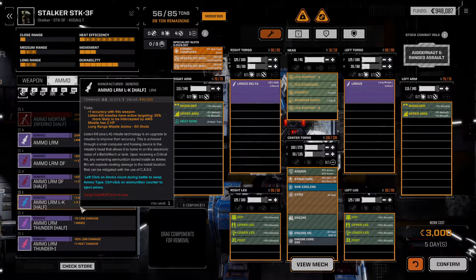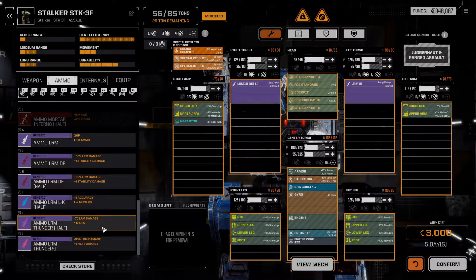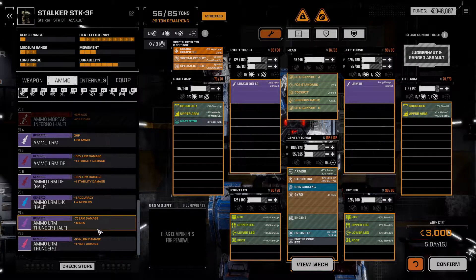These are listen kills — improves their accuracy. Upon receiving a critical hit they'll explode. So plus one accuracy with this weapon, they have active targeting, 35% more likely to be intercepted by AMS. We only have half a ton of ammo of this. We have half a ton of ammo for thunder munitions — minus 70 LRM damage. So this is the mine ammo.